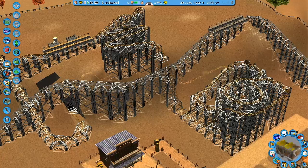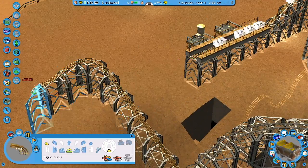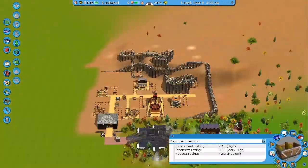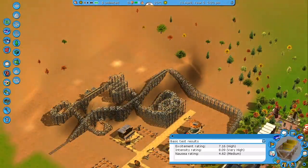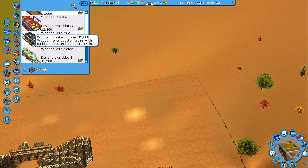A handy thing I like to do when building wooden style roller coasters is turn the track supports off so you can see what you're doing and they don't get in the way of your view. Initially when I built this I didn't have enough speed, so I've had to make a few track modifications — just testing it here. Ended up getting an excitement rating of just over seven.